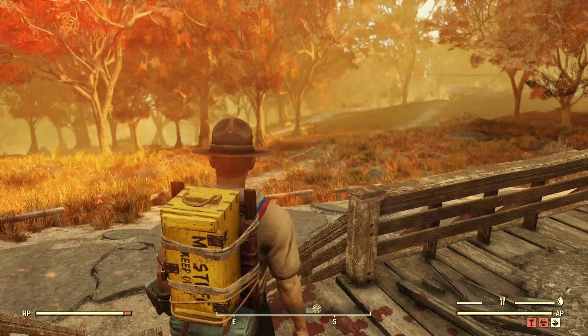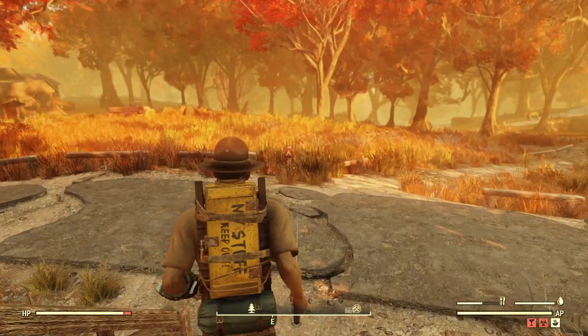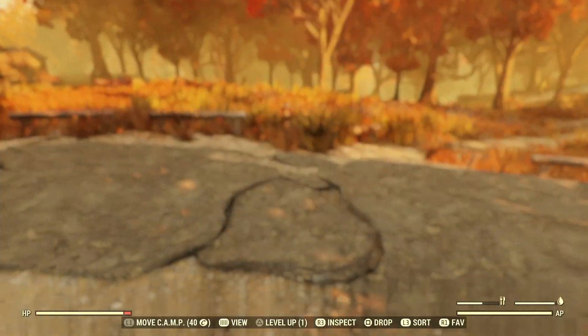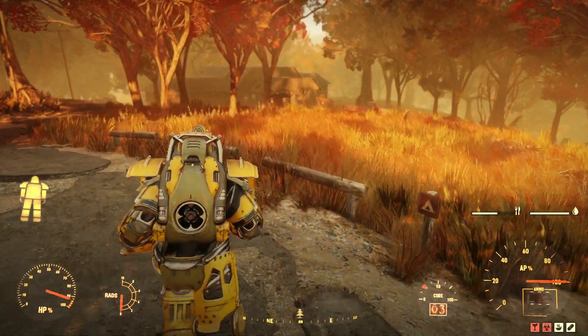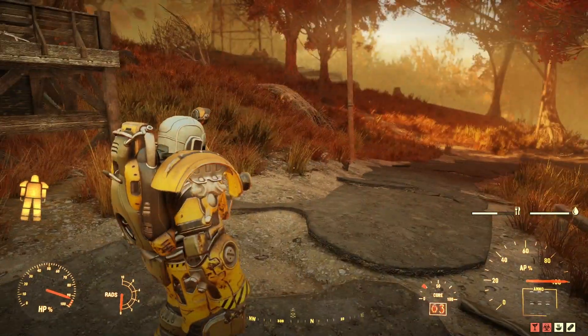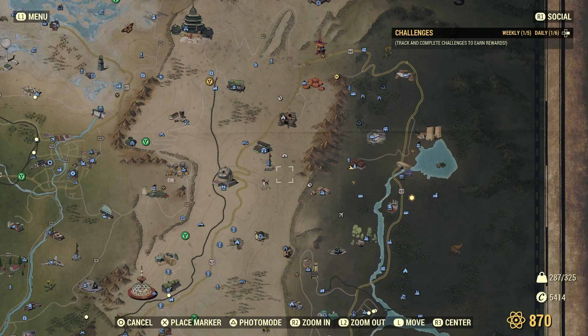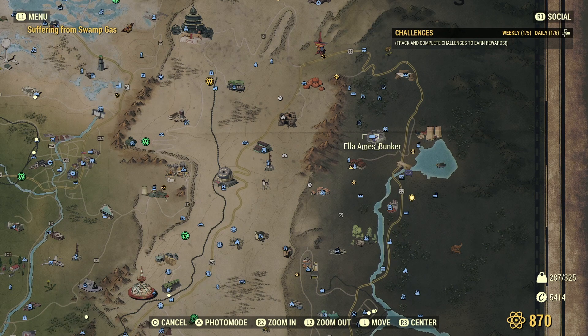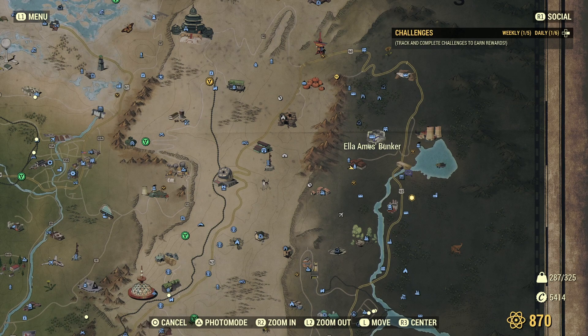There's the rotten bear over there. I think we might need to get into armour — that's going to be sensible. Now there's all sorts of unpleasant characters lurking around here. I think we want to go to the Southampton Estate, or Fire Gulp Lagoon perhaps, or Ella Ames Bunker. Let's try Ella's Bunker first.